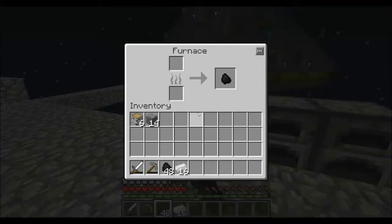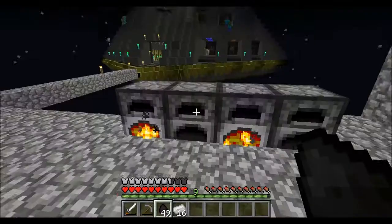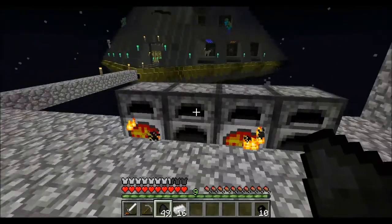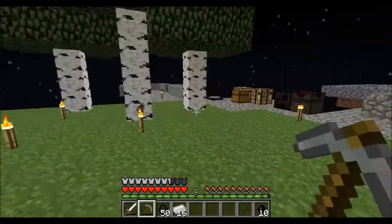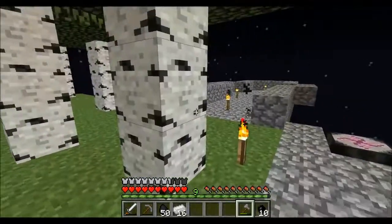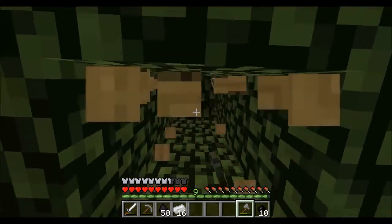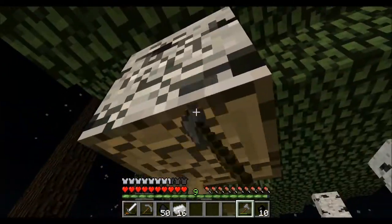Rubber production is going fine — why did I say dandy, I do not know. Wood, wood, wood stuff, still burning, charcoal — cool. This calls for a wooden axe to chop, and we're gonna take this wood and make some fences to make a proper farm.